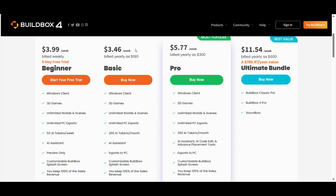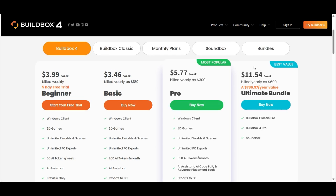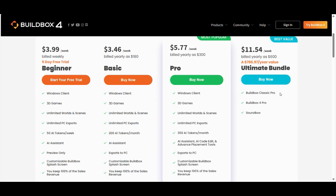The Basic plan, billed yearly at $180, is about $3.46 per week, and includes 200 AI tokens per month with PC export. The Pro plan, billed yearly at $300, is about $5.77 per week and gives you 350 AI tokens per month, an AI assistant, AI code edit, and advanced placement tools. Then there's the Ultimate Bundle at $11.54 per week billed yearly, at $600 USD, which also includes Buildbox Classic Pro, Buildbox 4 Pro, and Sound Box.